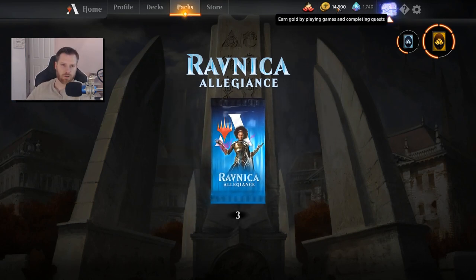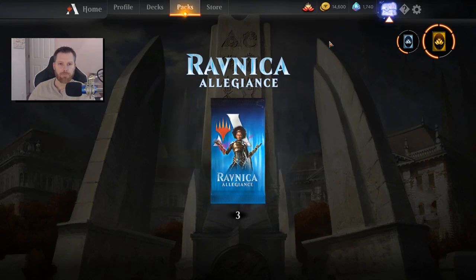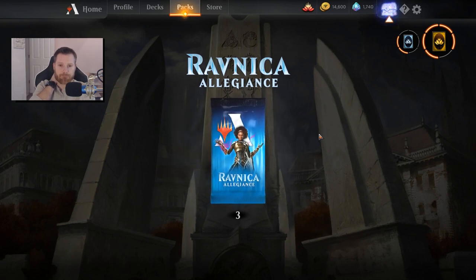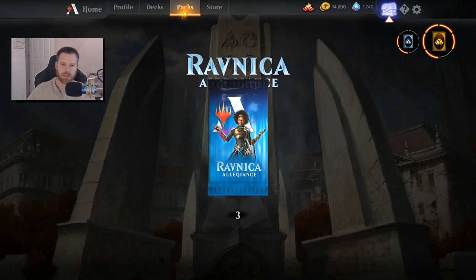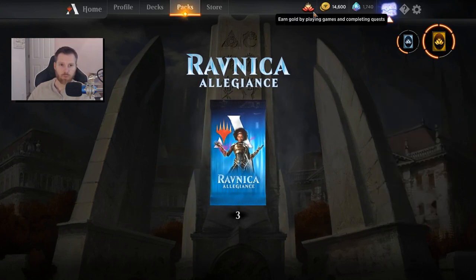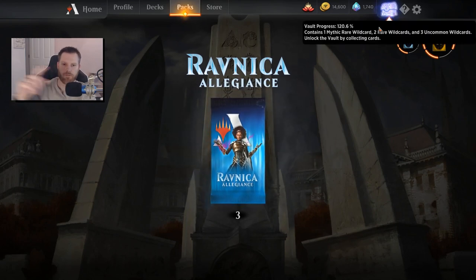I've got 14,600 gold cooking up nicely. I should be able to have close to 40,000 when War of the Spark comes out, and then I can open up a bunch of packs and kickstart that collection. I also love wild cards. By comparison to other games where you use a gem resource to buy cards at a ridiculously expensive rate — what I have saved up would be the equivalent of 10,000 dust in Hearthstone, and I'm barely trying. You also get three packs a week versus one pack a week from other games. I like how they hand you packs, and the packs also help you get your wild cards.